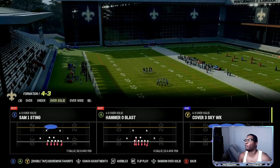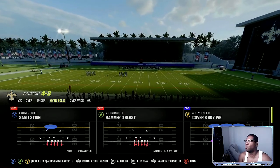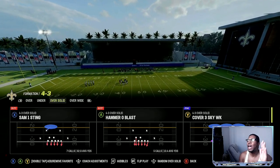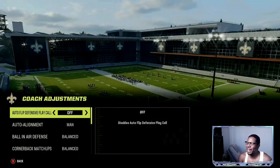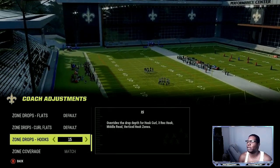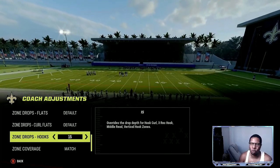The play we're going over today is the 4-3 Over Solid. Like I said, this is when your opponent is coming out in small formations — I-Form, Single Back — something with two wide receivers or less. My adjustments: I like to have auto flip off, man aligned, and also match coverage with 15-yard hook zones.